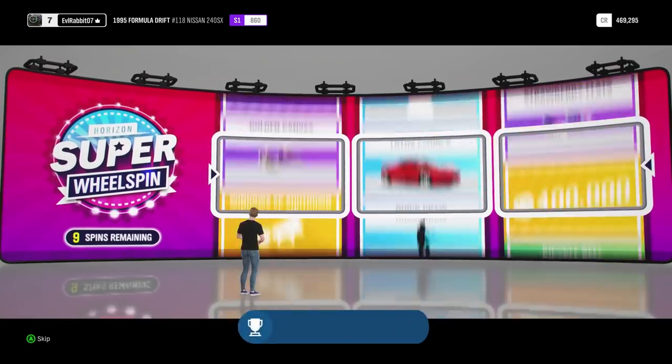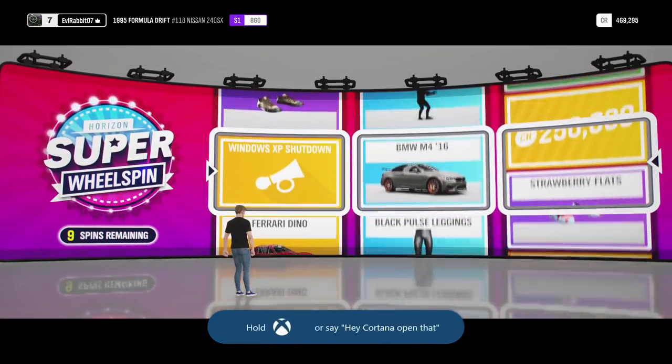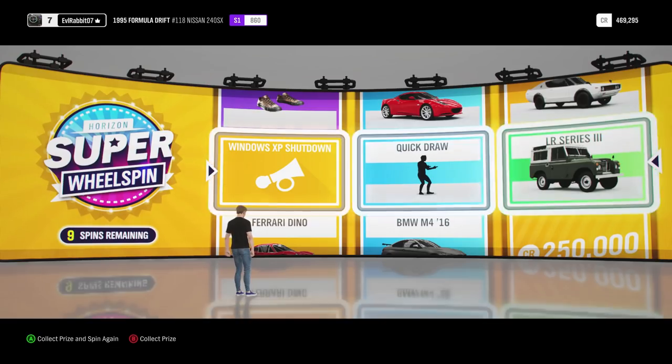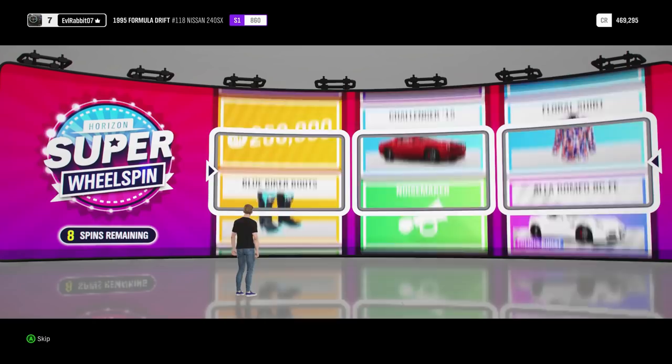Wrong button — the Hoonigan Escort. We just got an achievement — Special Edition: Get your first Forza Edition car. Windows XP Shutdown, Quick Draw, and the LR Series 3. So we did get an achievement for getting our first FE car — that's pretty sweet. First FE car of the game.